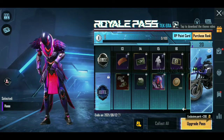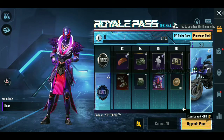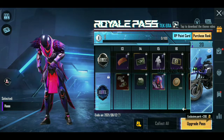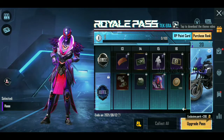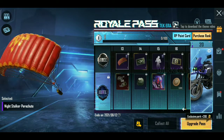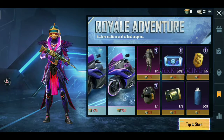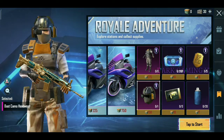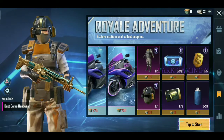In this free Royal Pass, we can get a reward for Level 15. You can see the name of your gallery in the leaks. So this is an emote. Parachute skin is a little better than the season. Next, you can get some RP badges — if we can use these RP badges, we can use the Royal Adventurer's new section.